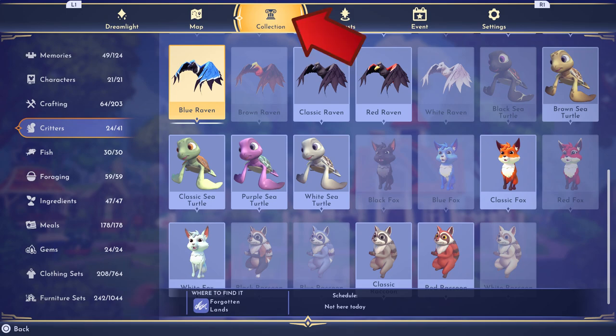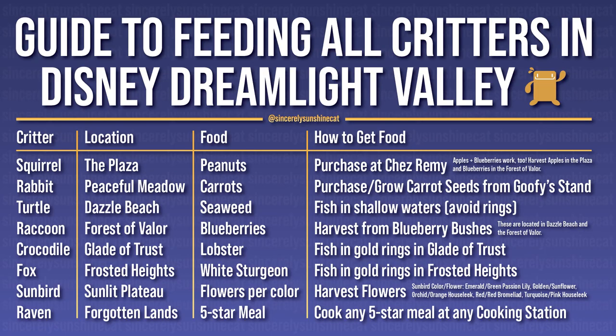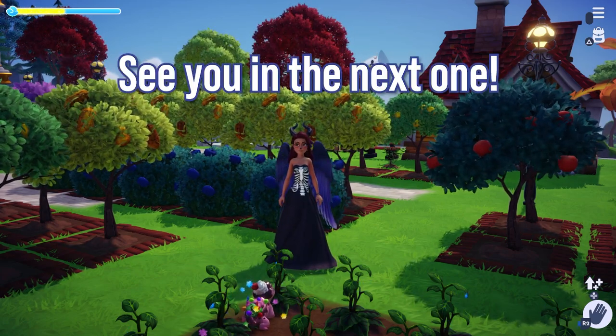Remember to check your collection and critters tab to see what time of day your ravens will be in your valley. As promised, here is the guide for feeding all critters in Disney Dreamlight Valley. The first column has the critters, the second has the location, the third has the food, and the fourth explains how to get that food. Hit that like and subscribe button if you learned anything from this video. I hope you enjoyed it and I hope to see you in the next one!